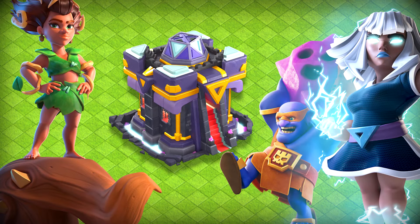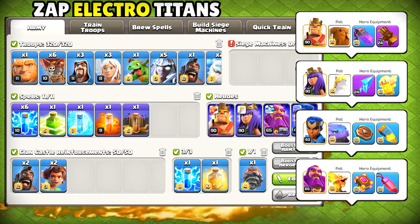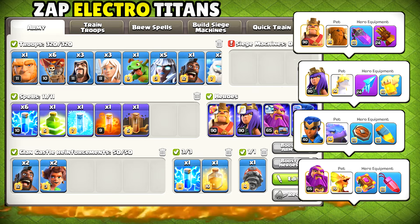Master the art of Town Hall 15 attacks with these top 3 strategies. We're gonna begin with Zap Electro Titans, and this one is pretty strong.